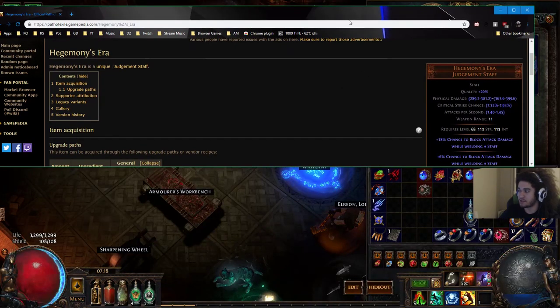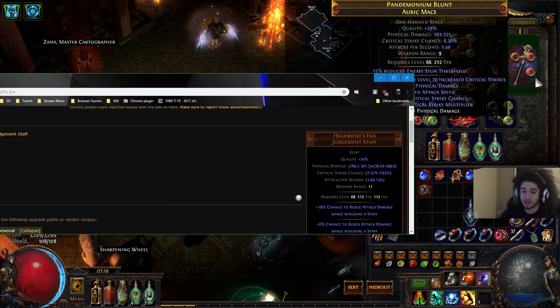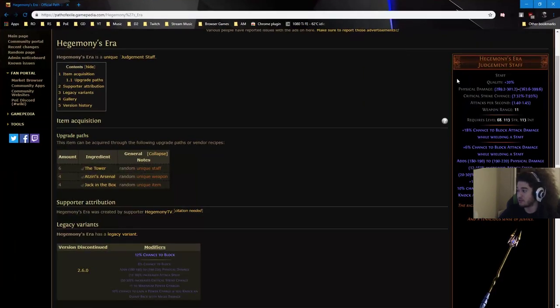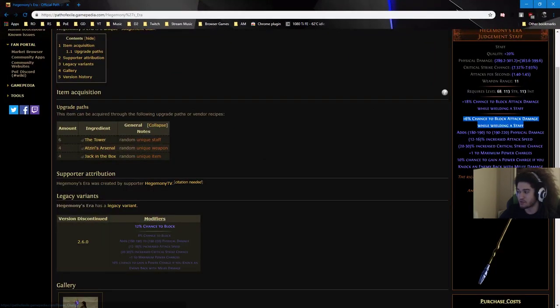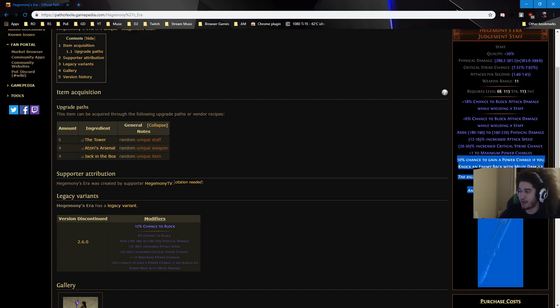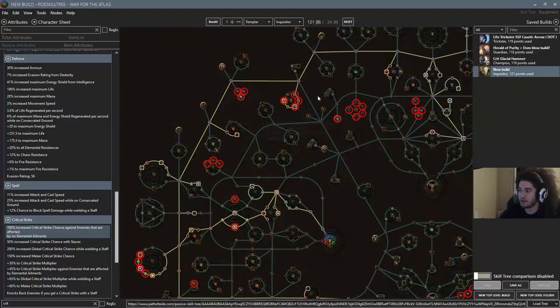Hegemony's Era is a two-hander so it naturally has a much higher top end — about 399 compared to 225. It hits nearly as fast at 1.45 attacks per second versus 1.49, so it's going to feel really nice to use. It also rolls with block chance: 18 block as a staff, plus six block rolled on it for 24 block, and then you grab block nodes on the tree.